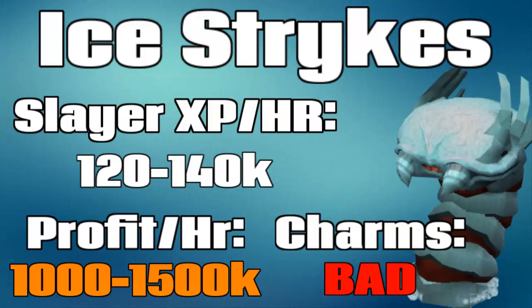They have a pretty good slayer XP rate at about 120 to 140k an hour. Keep in mind that since I don't have access to level 90 mage weapons, that is with level 80 mage weapons — so if you have seismics or the noxious staff it is entirely possible to get XP rates faster than that. The profit per hour is about 1 mil to 1.5 mil, so the profit isn't great compared to a lot of other slayer tasks that are much better.